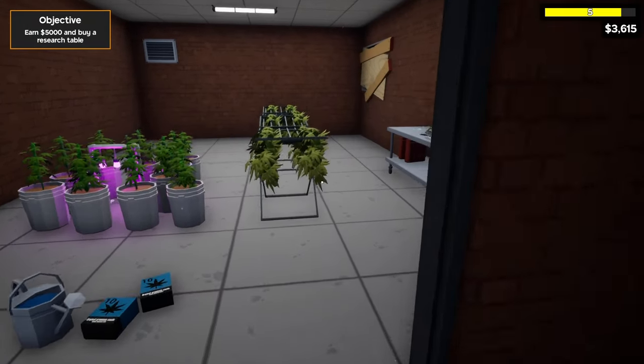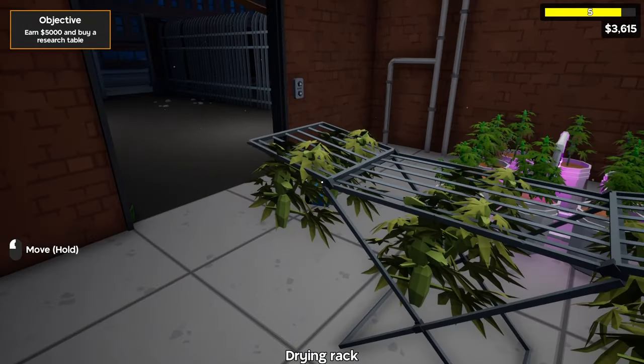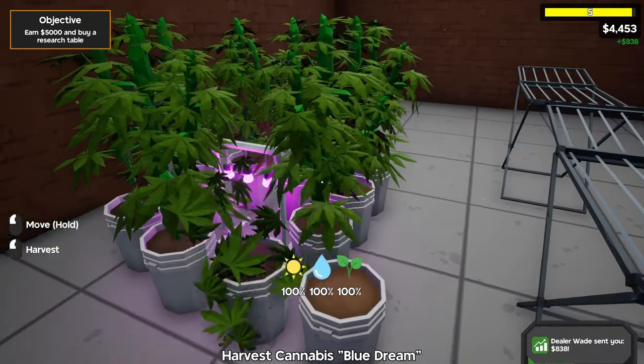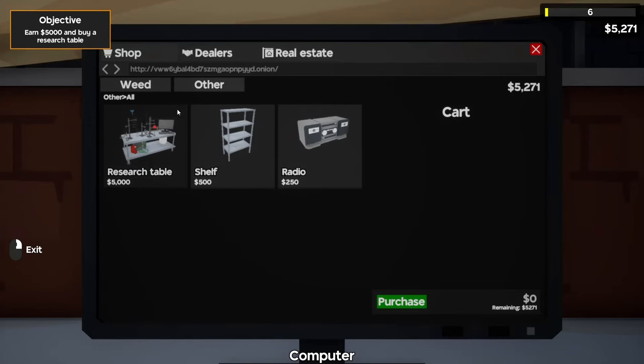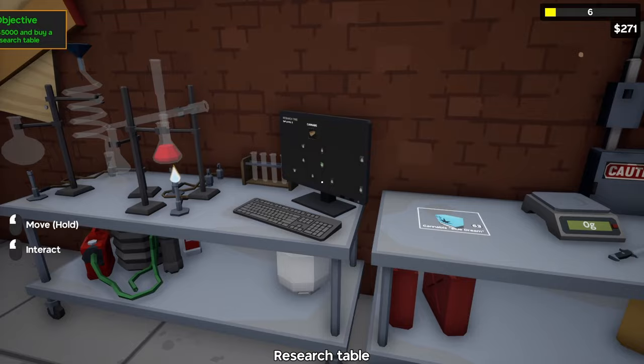Our objective is complete, and now we have to earn $5,000 to buy a research table. The good thing is while dealers are out selling, I can actually pre-package items so when they come back they have something to sell right away. With that latest sale, we can actually buy the research table.